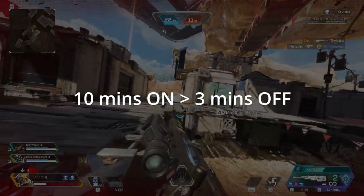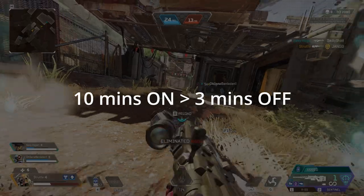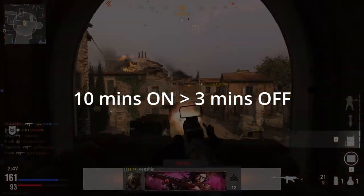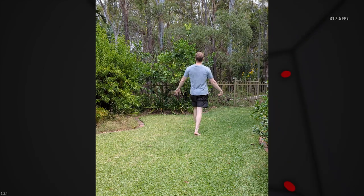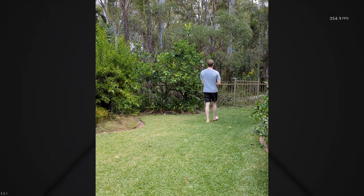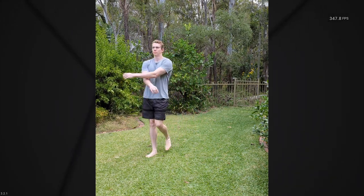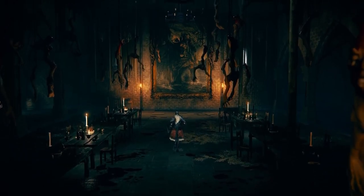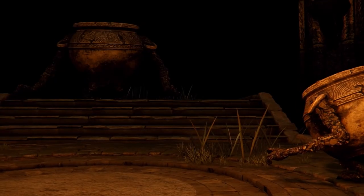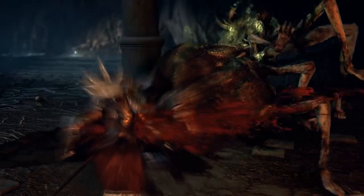The idea being that by the end of a 10 minute straight session, some muscle fatigue would be setting in and I'd be struggling to stay focused. In the 3 minute break, the main priority was to walk around, shake out my arms and hands, and generally get my blood flowing. This would give me a break physically while also giving myself time to consolidate my progress. Have you ever played a game where you just couldn't beat a certain level or boss, then after a break or the next day you one-shot it? This is basically the same principle, just on a smaller scale.